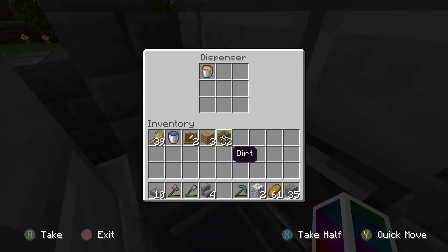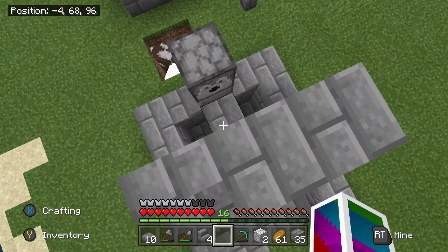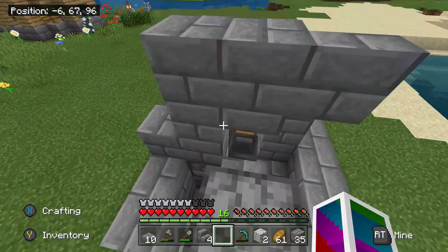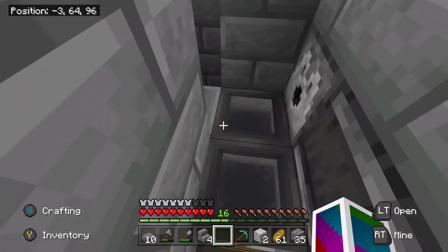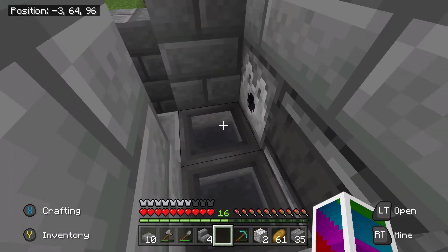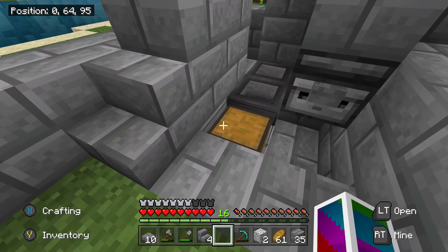In here there's a lava bucket and in here there's a water bucket. When this all gets complete, the regular cows will be right in this block here. You press that button, the water dispenses, and you're able to breed the cows. Once you breed them, the babies get stuck right here, and once they grow up you click this button, the lava dispenses and comes back — the cows burn, die, and their drops get collected in the hopper and into this chest. Quite simple.